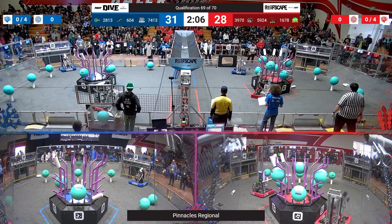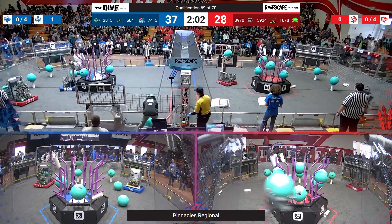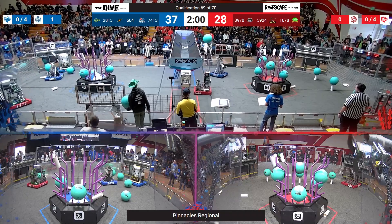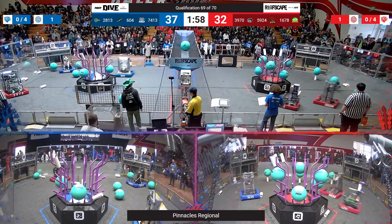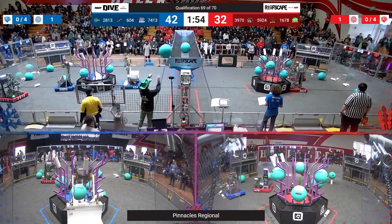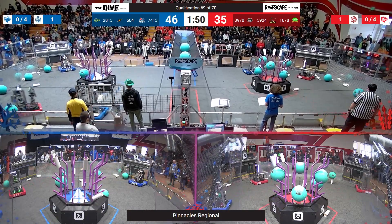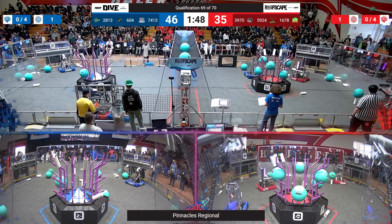This match is starting with a small lead for blue. This is your number one seed — their back is against the wall, and if there's anyone who can swing it back in their favor, it's going to be the defensive bot. 3970 Duncan Dynamics are here to try to slow down the blue alliance. Blue alliance is sending across their own defender — Plus Ultra is there to see what they can do against the Citrus Machine.